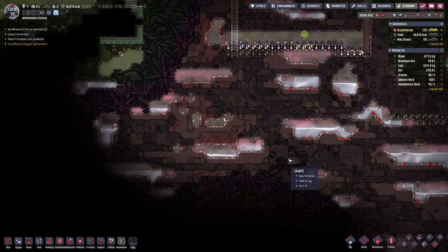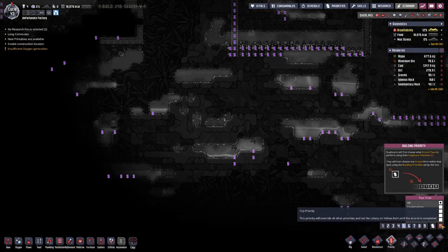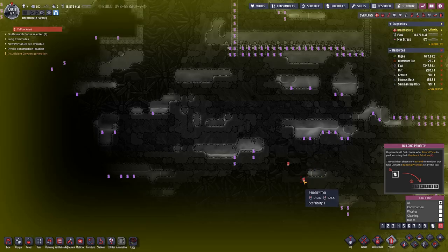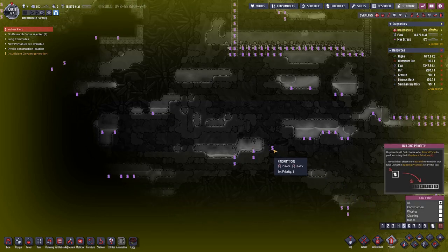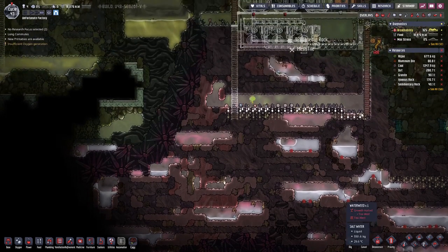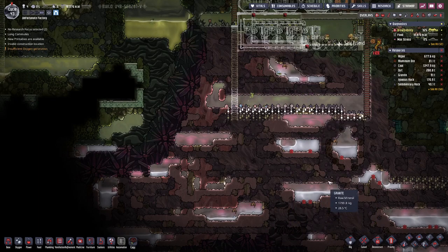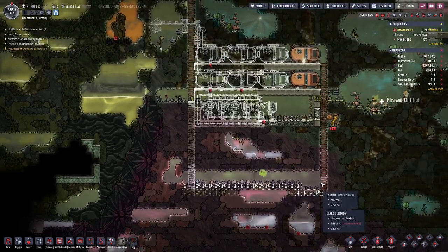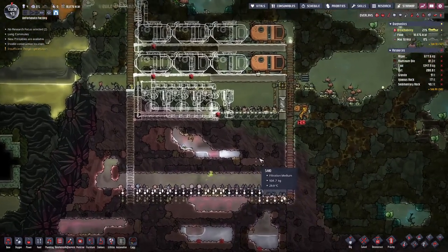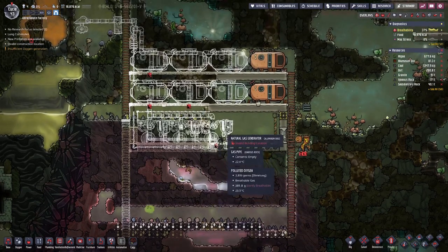Oh, we have something down here — I did not see that! It's a hydrogen vent. Hydrogen vents are good, but they are a bit difficult because the hydrogen is a bit on the hot side, so we need to have a way to cool things before we can actually pump it into the build.